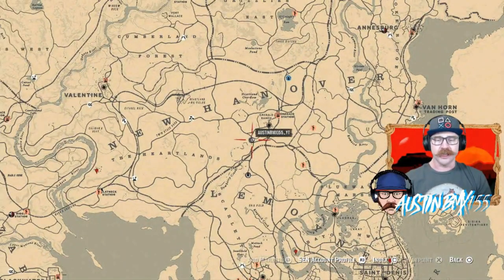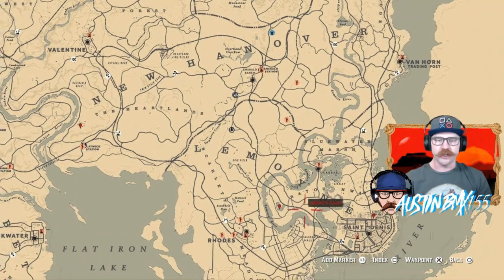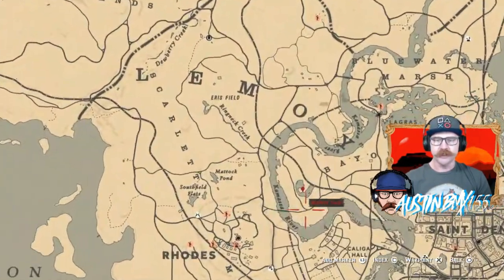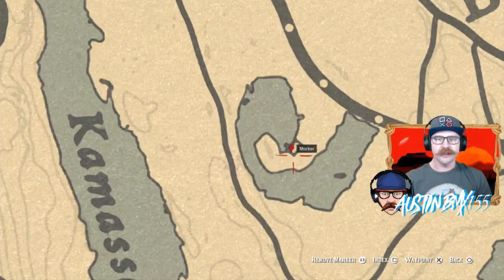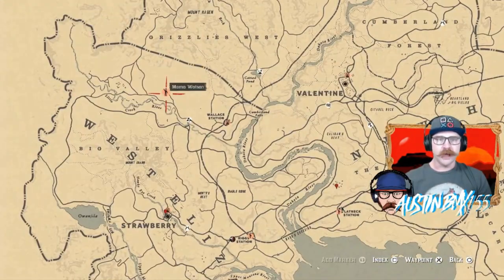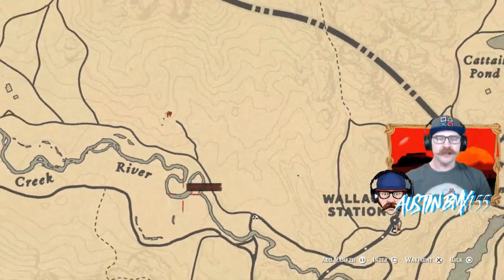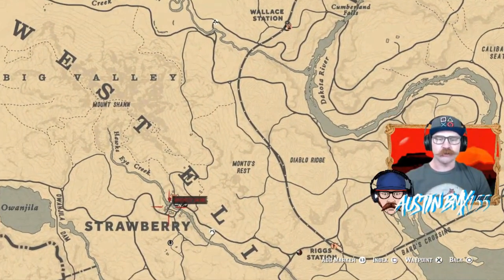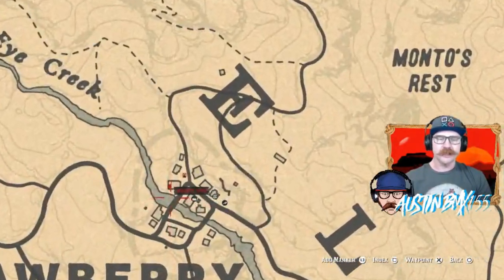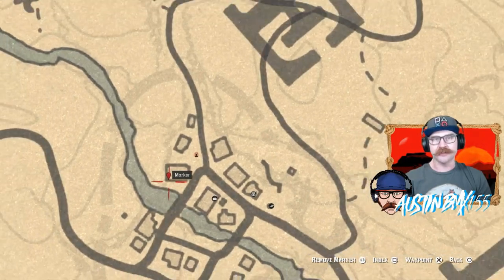If you're looking for the card collection for today, it's the Squire's Journey. Your first card is going to be right here on the little comma — it's inside an old house in the swamp. We also have a spot over at Mama Watson's location, right outside her house, for another card. And then inside the back pantry room of the Welcome Center in Strawberry should be your third card — three spots today for $65 and 1,000 XP to sell that.